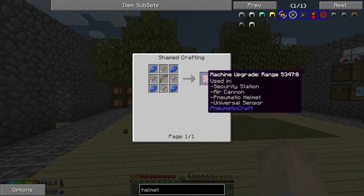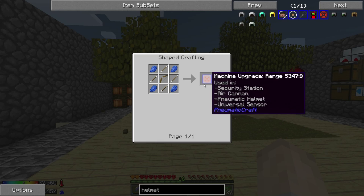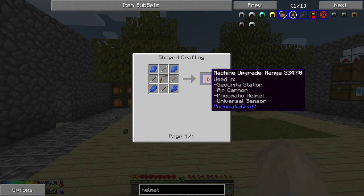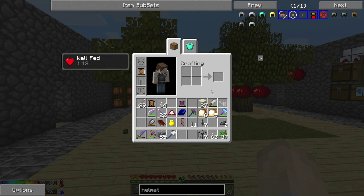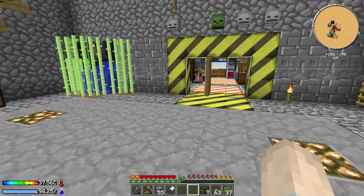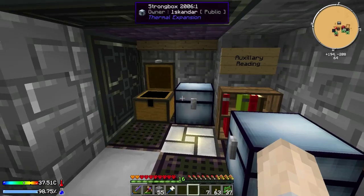I was actually hoping to head over to another city in the next episode. There is more than one city which is quite cool. So apparently this range upgrade is used in the pneumatic helmet - it seems quite easy to make, I think we're going to try one of those. So we need a bow and four arrows. I may have used all my string for the wool - no, there's some there. So let's take three string and make a bow quickly.